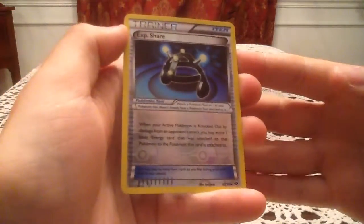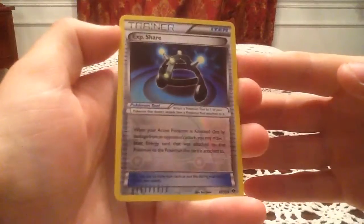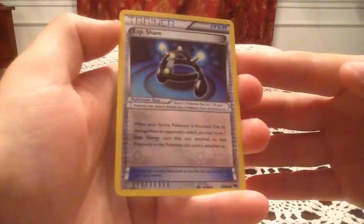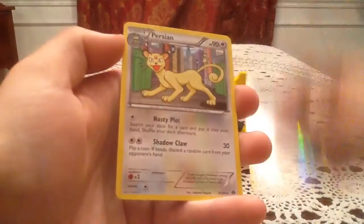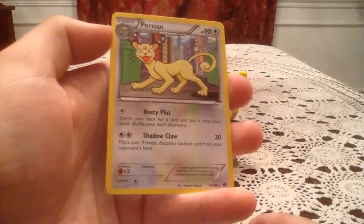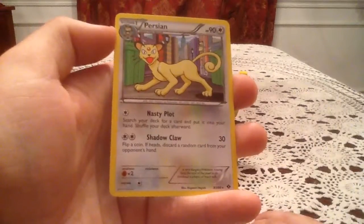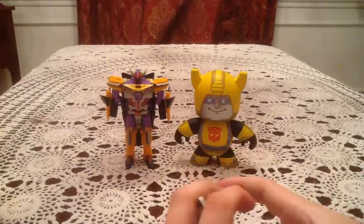Yes, I do have this one. Interestingly, the only Trainer Reverse I'm missing is the Heavy Ball — I have all the other ones. Didn't know that, so that's cool. Duplicate reverse. The rare card is a Persian non-holo rare, which oddly enough I didn't pull in my 38 loose packs. But I do have that card now, so it's all good.